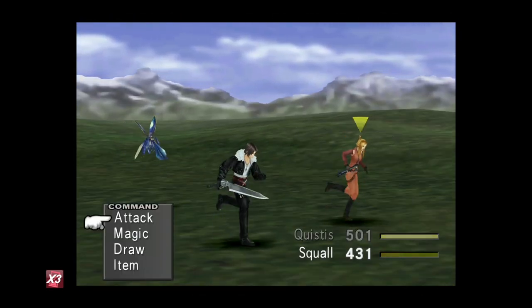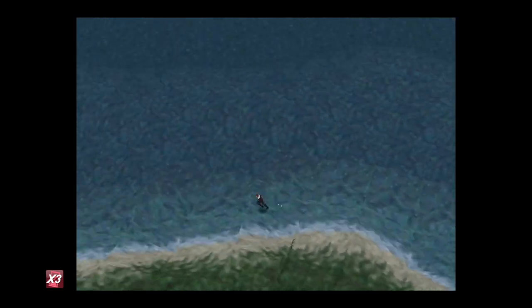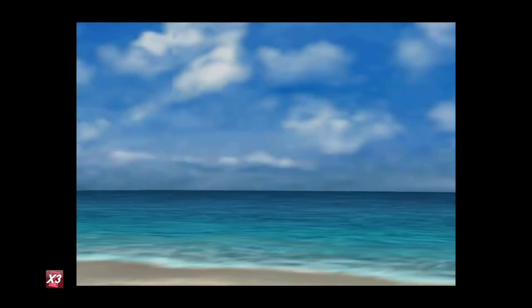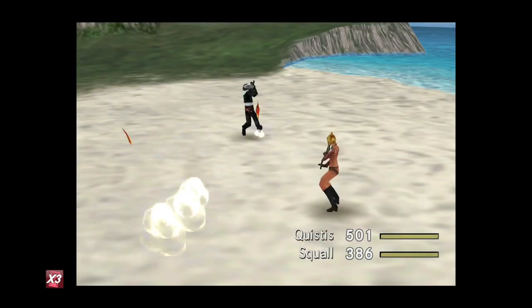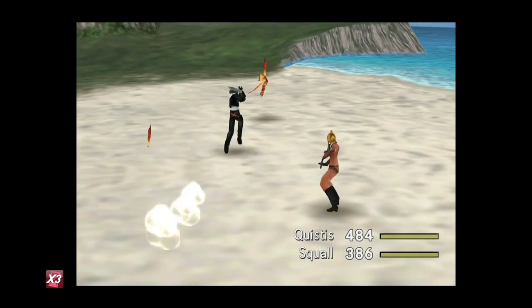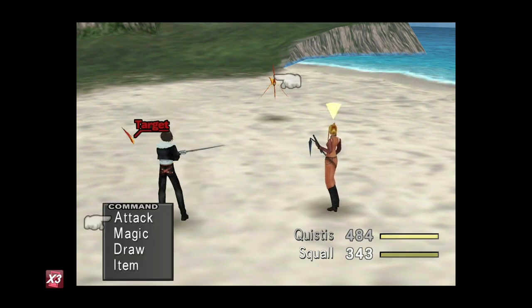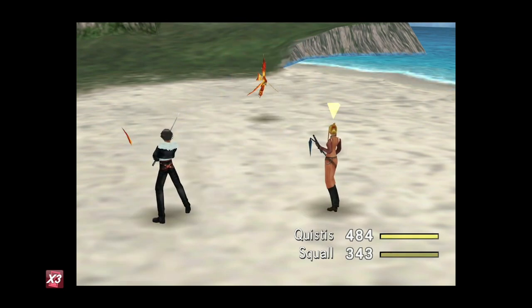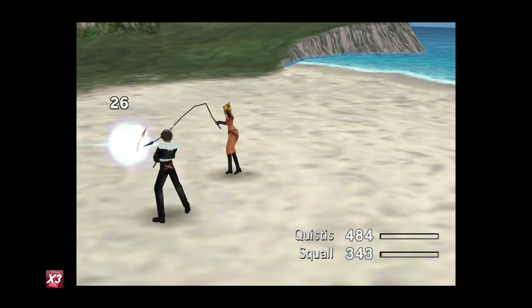After you've drawn Cure from the enemies near the mountains, head down to the beach — there are two enemies that always spawn along the beach and they give you six AP. That's the most AP per kill you're going to get in this first area, other than the T-Rex, but don't worry about him. Just keep killing these enemies — you're farming AP.